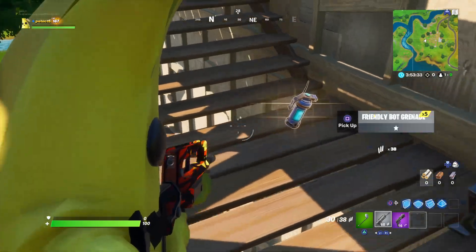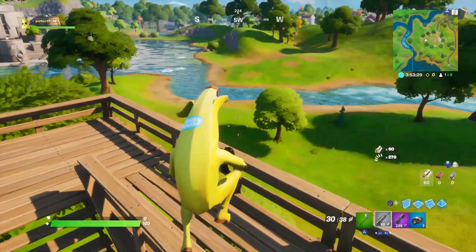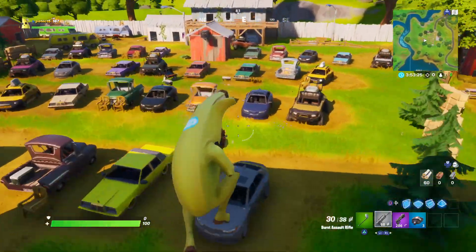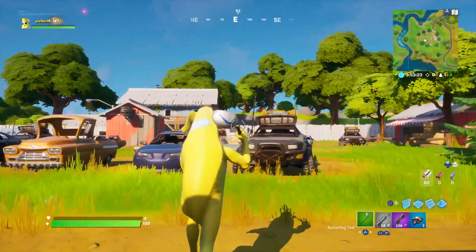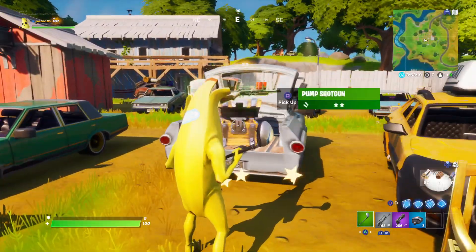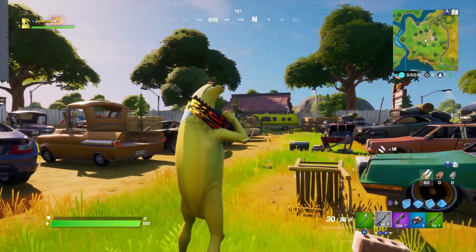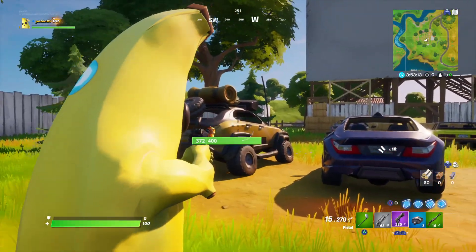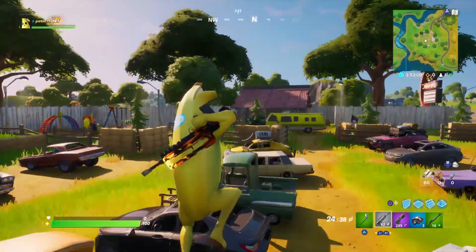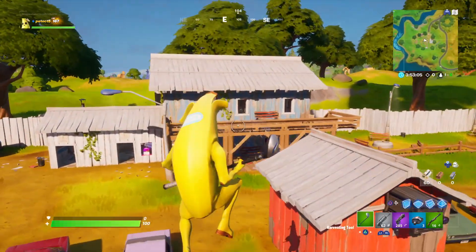The Triangles wrap is finally here. You can get it right now just by logging into Fortnite. I'm using it right now for Banana and it looks really, really cool. It is reactive and animated, and I am super happy I got it. I actually saw some of the files and really wanted it.